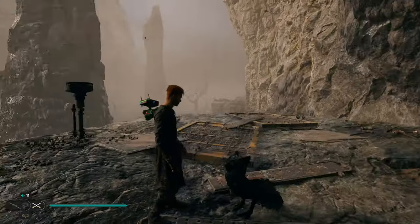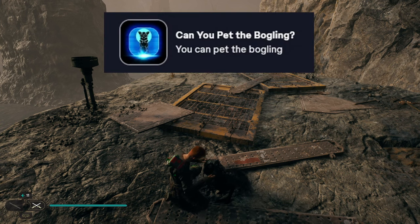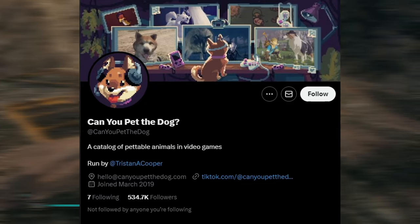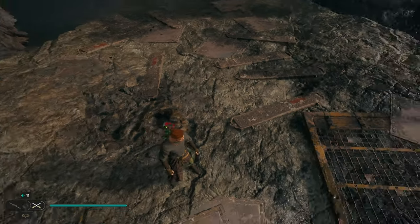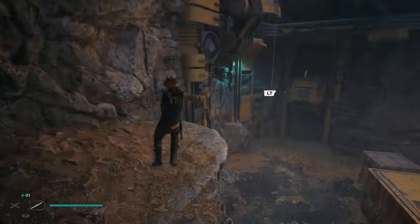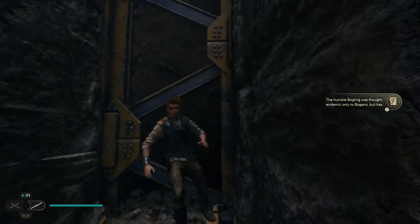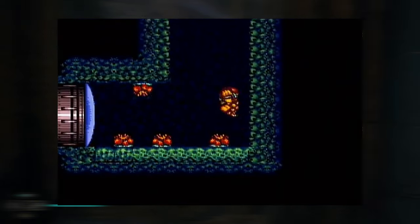Speaking of achievements, if you simply pat a bogling — which you'll probably do early on in the game — you'll unlock an achievement called 'Can you pat the bogling?' A lot of people are saying this is most likely a reference to the 'Can you pet the dog?' Twitter account, which is dedicated to pettable animals in video games. Also, as you're playing through the start of the game, you'll eventually see some boglings jump up a wall — people are saying this is most likely a reference to the video game Super Metroid, where a very similar thing happens.